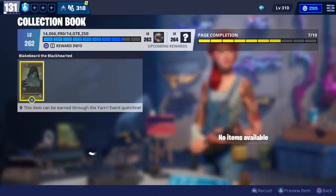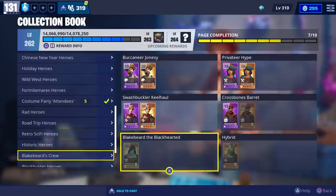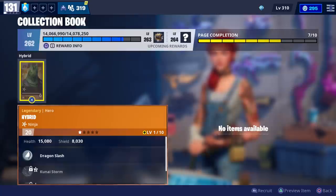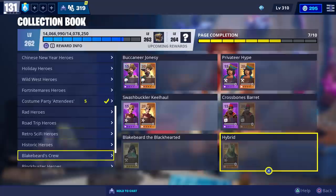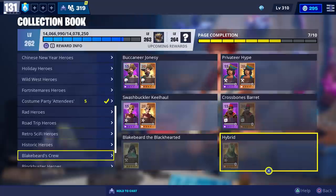Let's check out Blakebeard - this one says it can be earned through the Yari Vent quest line, so I don't know if you can get that one from the llamas. And Hybrid doesn't say anything. So you will be able to get Killhall from the Pirate Llamas, but I'm not sure about these two still.